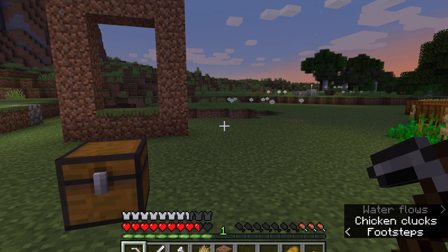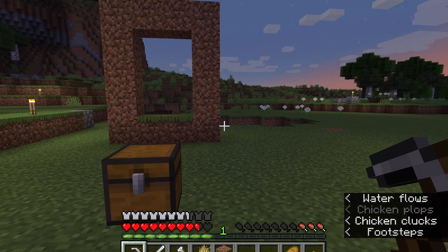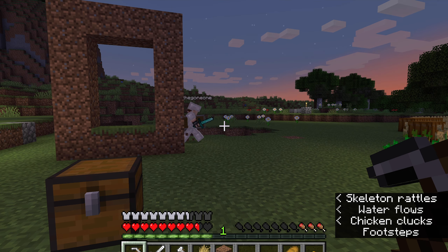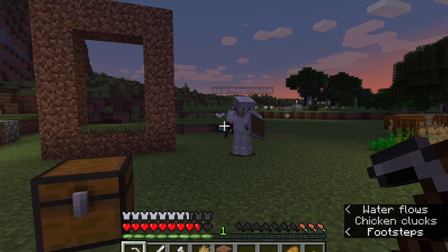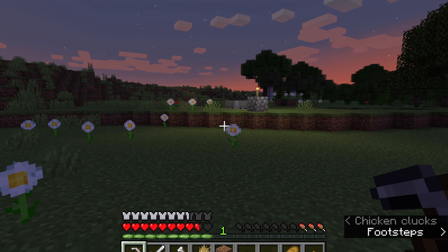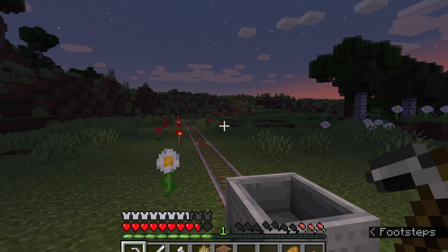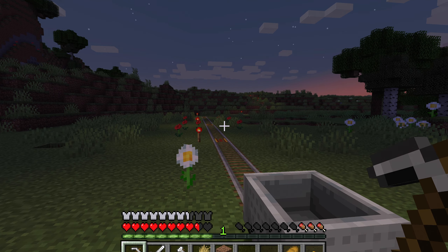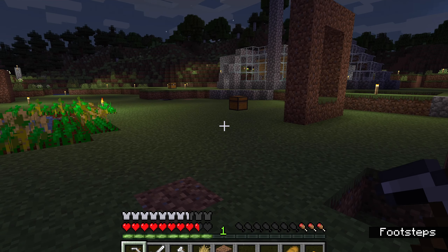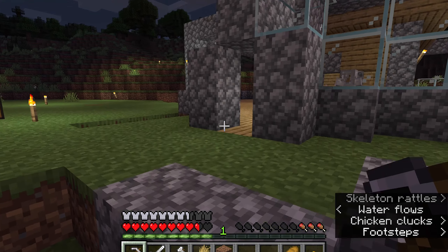There's a bunch of things we want to do today. We want to head into the nether, and then we're going to show you the rail line that we created. This rail line is going to go all the way to the village — that's over there on the horizon. But we'll take a ride in the minecart after we rest. I think it's pretty damn important to rest, otherwise we're going to get attacked by skeletons.